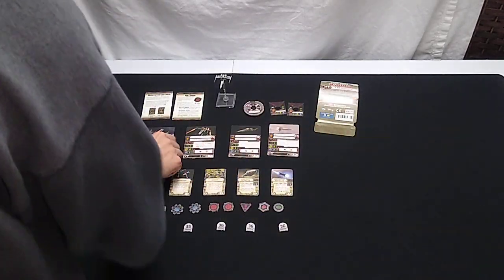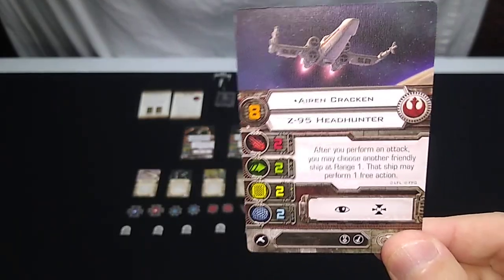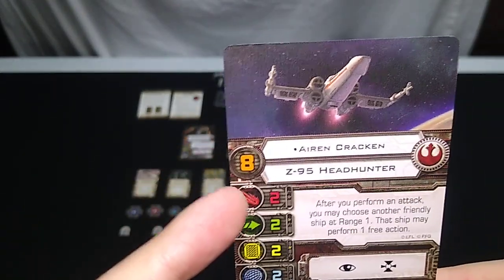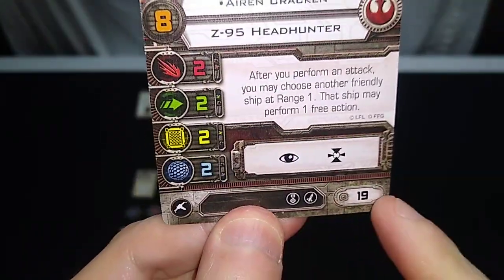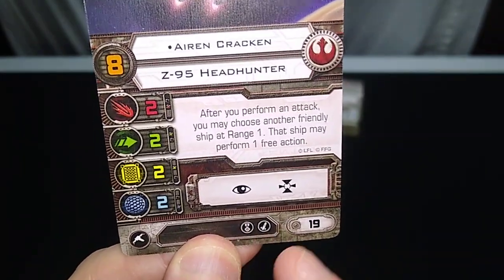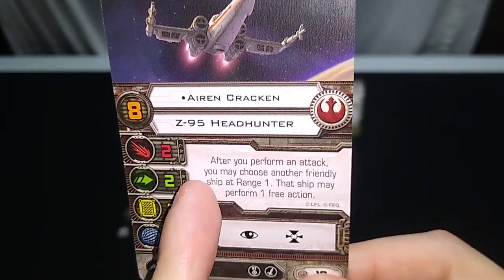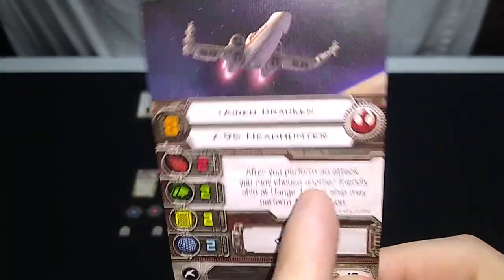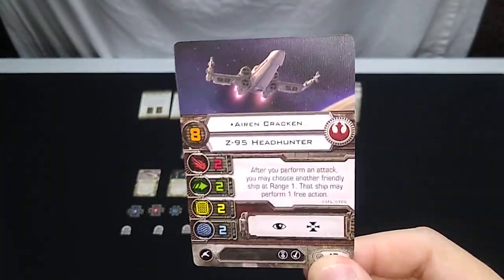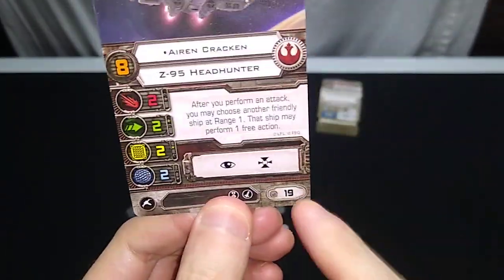Let's look at the pilot cards in descending order of skill. We start with Ahren Kren at a skill level of eight — on par with Luke Skywalker. It's worth 19 squadron points and can load an elite skill and missiles. The effect: after you perform an attack, you may choose another friendly ship at range one, and that ship may perform one free action. This isn't contingent upon the attack actually hitting, and that's pretty strong for such a low squadron point cost.